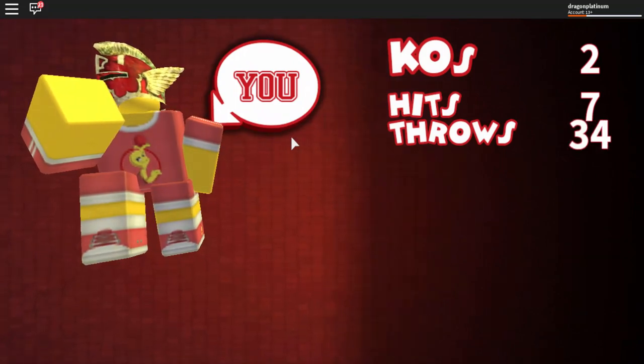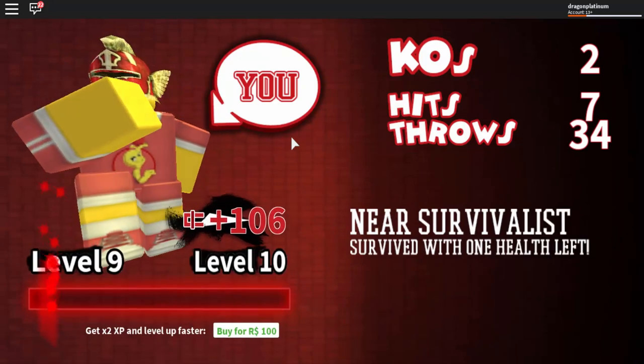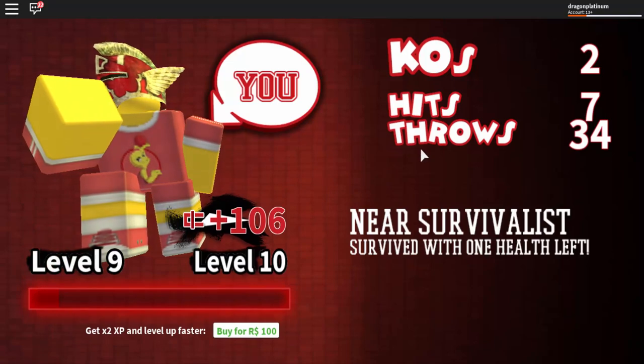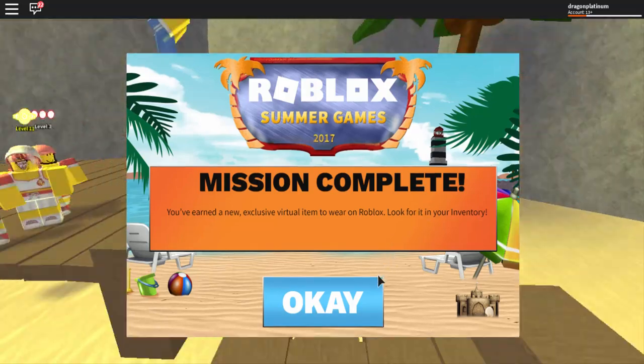That is how you get your kitty cat straw hat. Remember: three wins on dodgeball. As long as your team wins, it counts as a win for you. Anyways guys, if you like this video leave a like, comment, and subscribe. As always, it's Dragon Platinum signing out — peace out guys, bye.